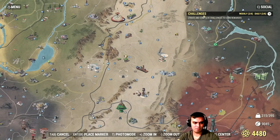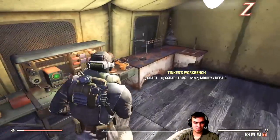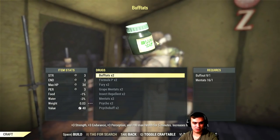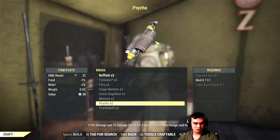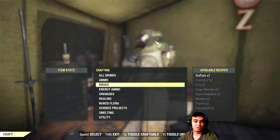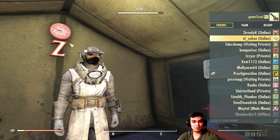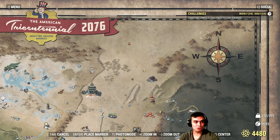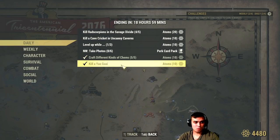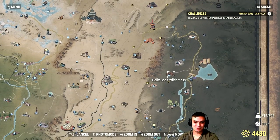Let me show you what I actually crafted for the crafting challenge. I crafted the buff items, then this, and this — that's it. The Chemist card may or may not be required; sometimes challenges do bug out. If you use the Chemist card, craft those chems and you should be good to go.